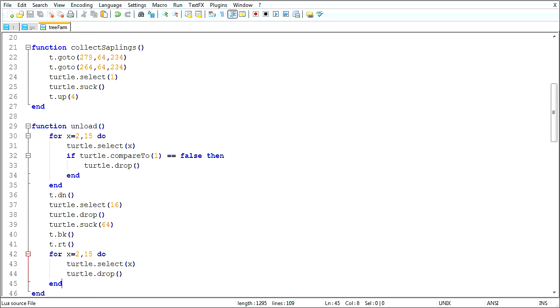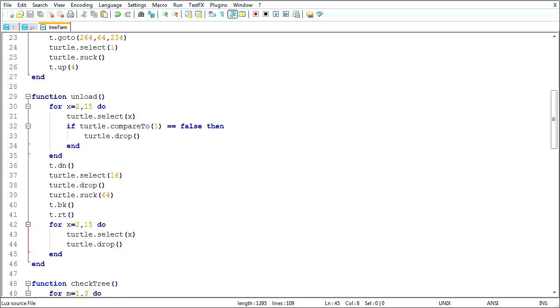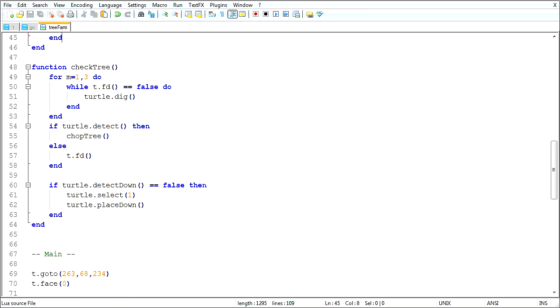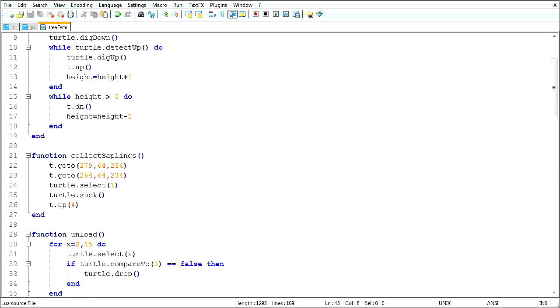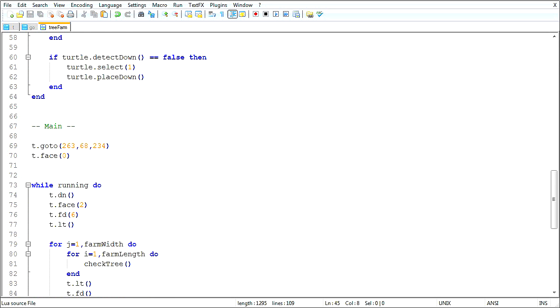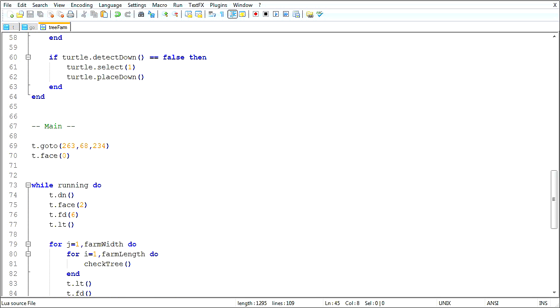I'll just kind of keep an eye on it, but that's going to drop extra saplings, is really what that's going to do. Could fuel it with extra saplings, but that would need a lot of extra saplings. Anyway, so that's unload. After unload it goes back to its starting place. I think we're done. Those are my functions. Main is in the face. We're ready for a test.